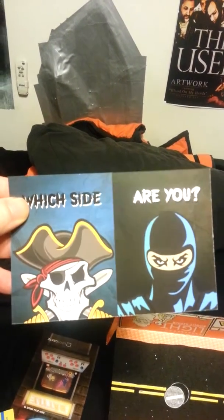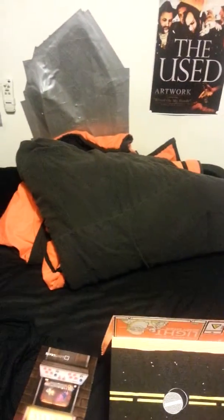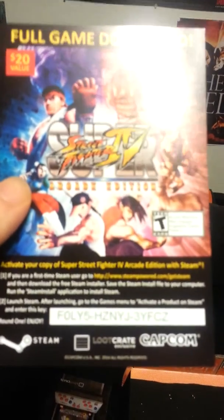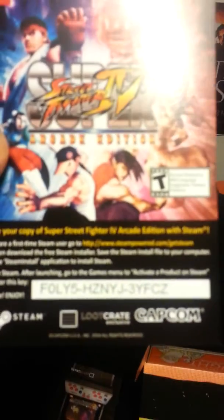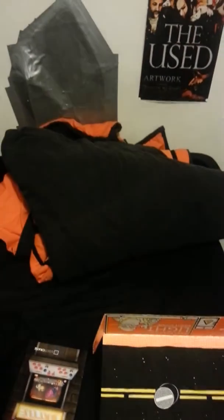Which side are you on? You got a pirate and a ninja, and then it has the little thing about pirates versus ninjas — that's cool. Here's a full game download for Street Fighter 4 Arcade Edition. Once again, there you go — you can have that. On the other side is a download for Mega Man Comics, and you can't have that one. Ha, but it's there.